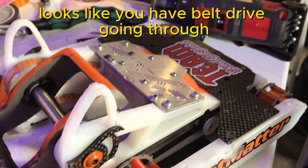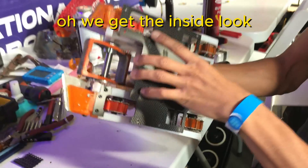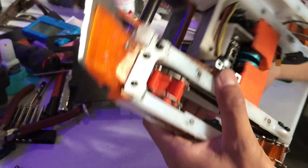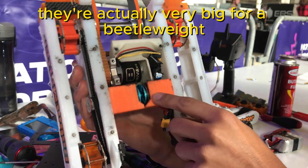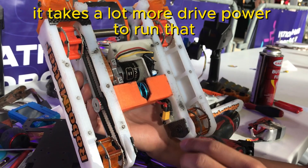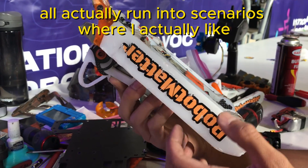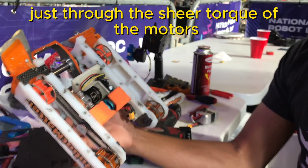It looks like you have belt drive going through. Yep, I have my drive motors in the middle here. You can actually take the bottom off — we get the inside look! So this is the inside — it's very compact. I have my two drive motors, and they're actually very big for a beetle weight. Since I like to run on steel floors with magnets, it takes a lot more drive power, so I have large drive motors, large planetary gearboxes, and then belts going to the front and back. When I run magnets, I'll actually run into scenarios where I break a finger-tech belt just through the sheer torque of the motors.